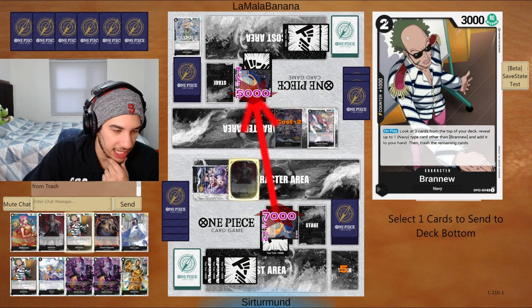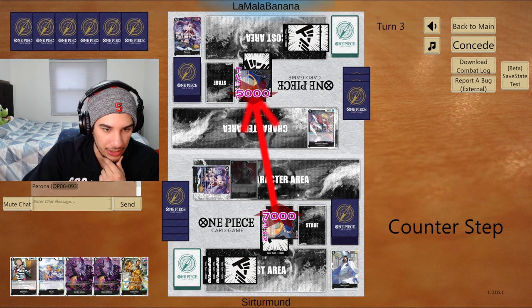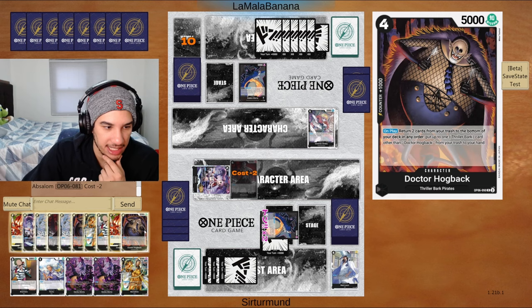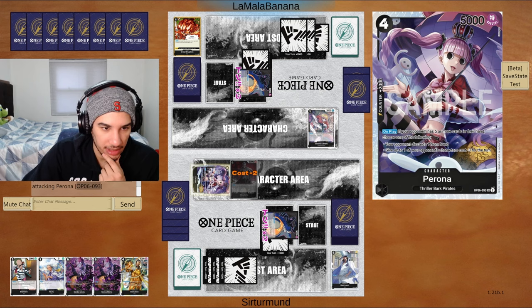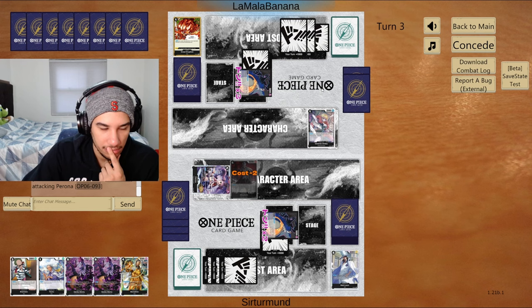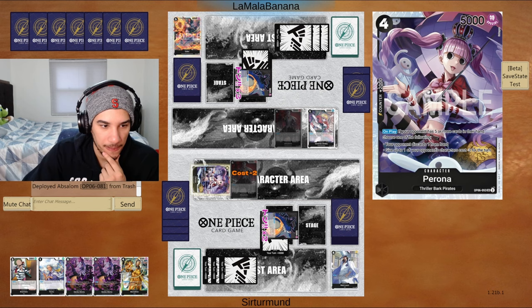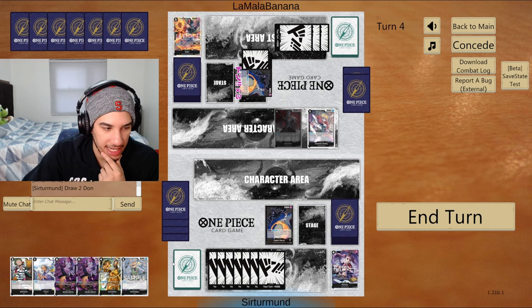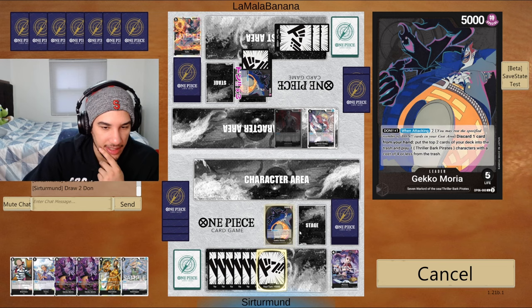The opponent is going to have to take that 7. The opponent can play a second Perona and discard my hand, but I don't think Perona is going to get them where they need to be — they have to probably play this Absalom. Perona doesn't really get them where they need to be. They're going to just kill this Perona, which means they're not attacking into my life. If they don't kill Perona then we still have another unit to attack into them. Yeah, they have to attack the Perona here. So we can go Perona again.